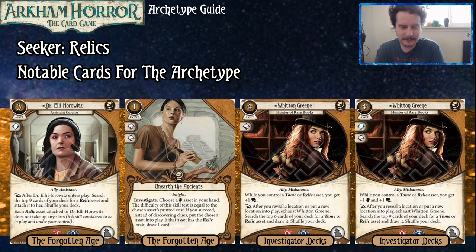So Unearthed the Ancients costs one. You get to investigate. You choose a yellow asset in your hand, and the difficulty of the skill test is equal to the chosen asset's printed cost. If you succeed, instead of discovering clues, you put the chosen asset into play. If that asset has the Relic trait, draw one card. Now, this card is kind of not great unless you're playing on some of the easier difficulties.